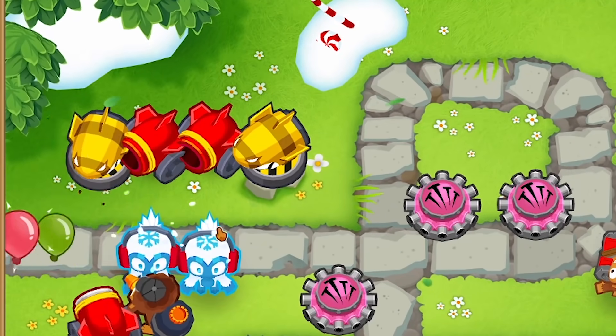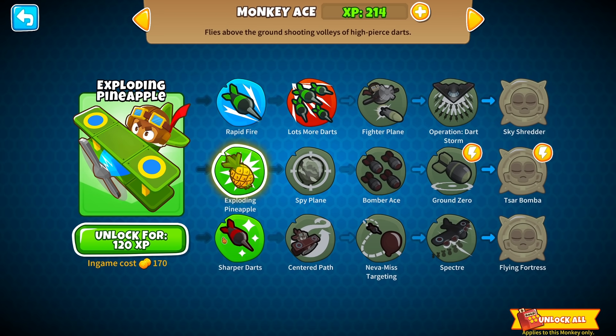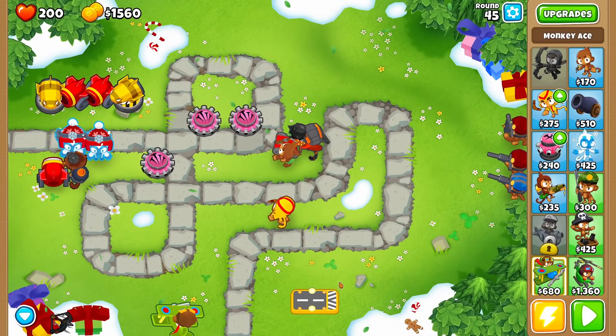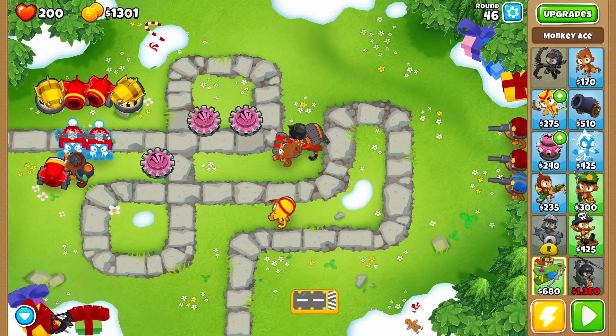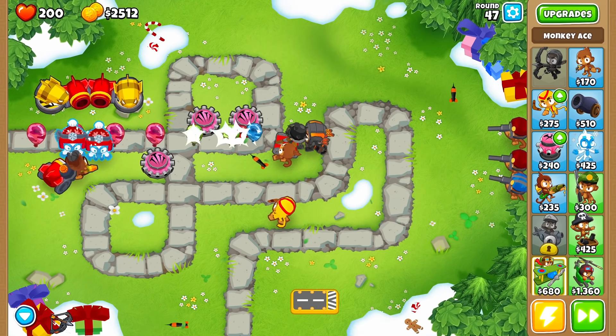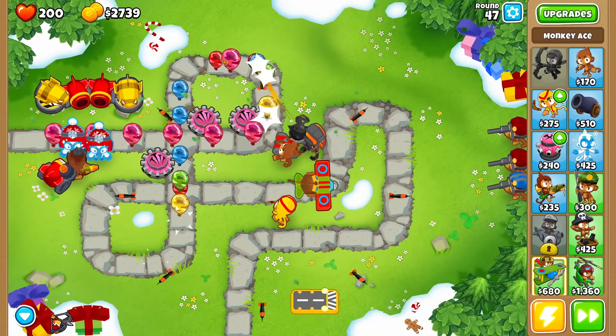Has my pilot even popped anything so far? Well, I'm going to give him faster shooting, just so we can have some usefulness, as well as popping more bloons at once. With my next bit of money I think I'm going to try the heli pilot, because I feel like I can control that one. Look at that money going up though — there's $2,500. But the levels are clearly getting a little bit harder than they were before.